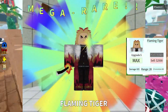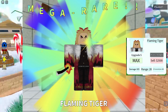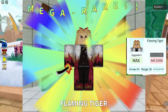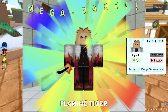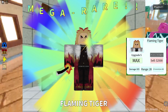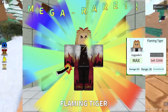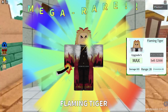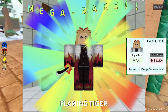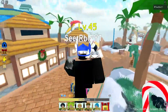But look at this next one — this one is really overpowered as well. I don't know if it's better than the Sasuke, but I don't think so. Look at this Flaming Tiger Mega Rare and look at these stats — 925 damage. I'm not sure if it's level 1 or level 60. This one is 6.5 seconds per attack and 900 damage, so that is really good as well. Yeah, that is one of the newest 5-stars. I think that one is worth getting in this update.